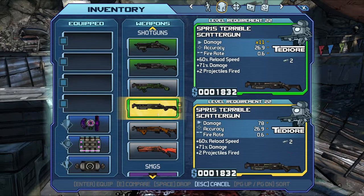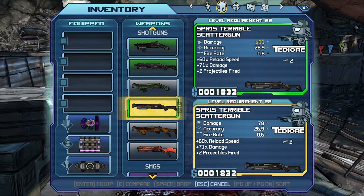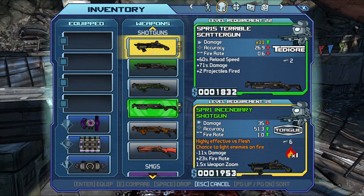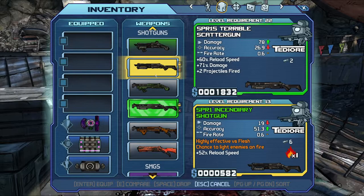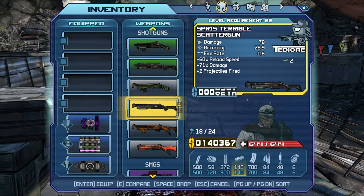The SPR15 does more than that, and does more than the SG14. So the SPR15 is the one that does the most damage - it's 78 times 11. Keeping the SPR15 and selling the rest.